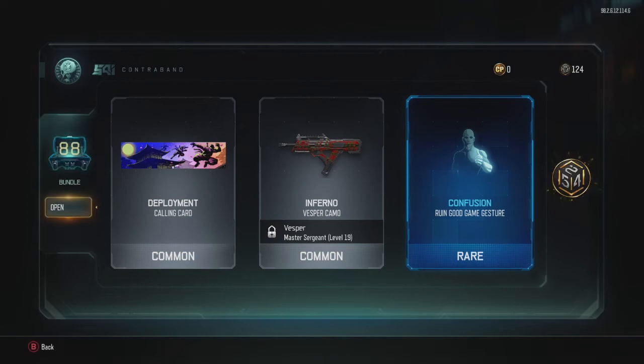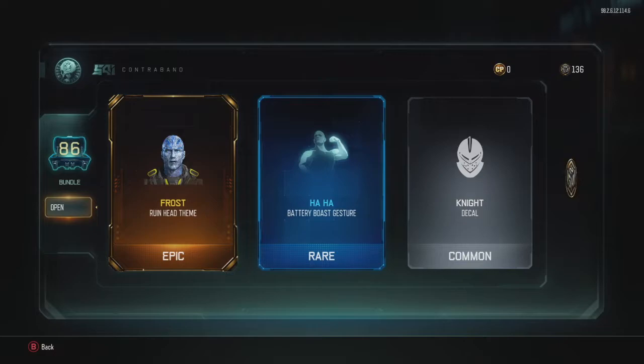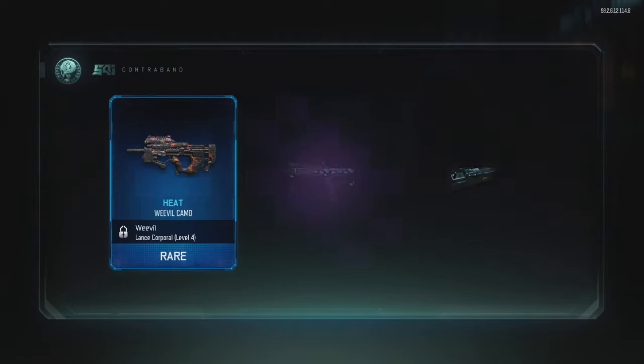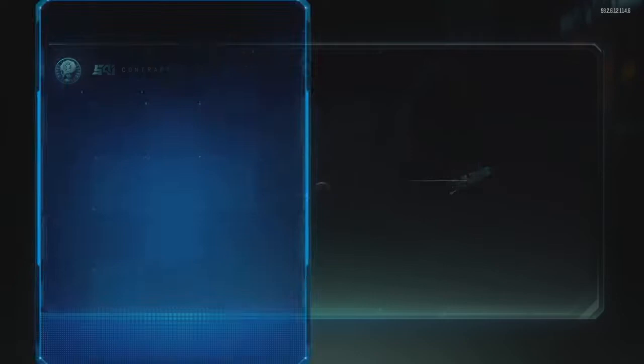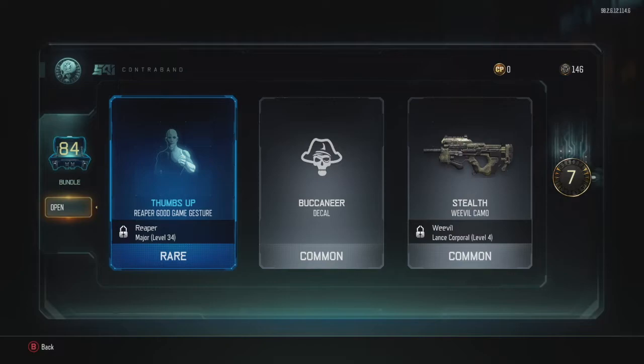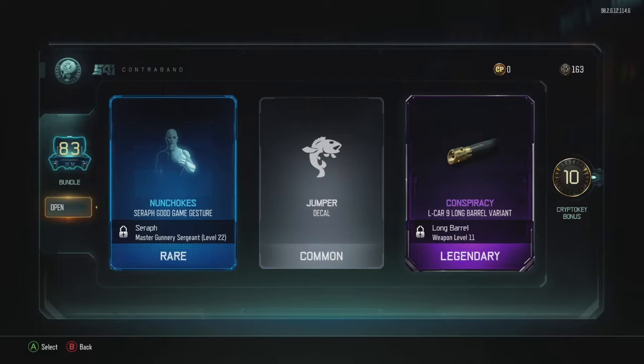I'm accumulating these cryptic keys to open up more stuff. Nothing much on this one so we'll move on. Camos are always nice because I can change up the camos in zombies. A Frost camo — look at that, makes me think of White Walkers! That's pretty neat for Ruin. We get some camos, a Northwoods NBA-7 long barrel variant — something I like to use in zombies, that's kind of useful to me. Some decent camos, and then nothing really — just a stealth camo which is pretty common, and that's where most of the dupes are going to come from.